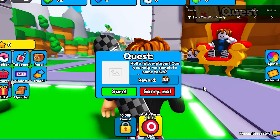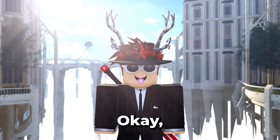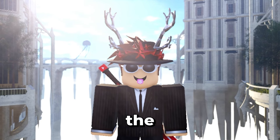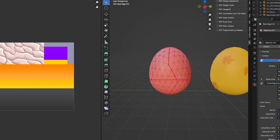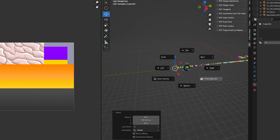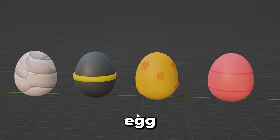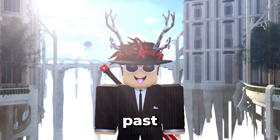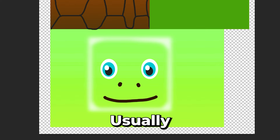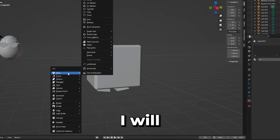Now I'll go ahead and make eggs for the new areas — back to Blender again. I made a fall egg, a road trip egg, and a hill egg. Knowing my past with making pets I usually don't show the process, but this time I will.